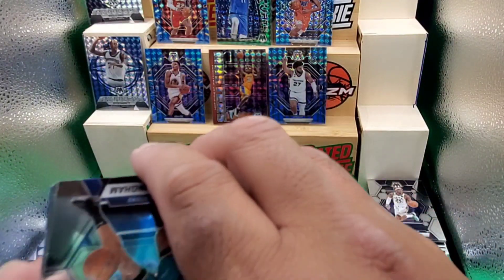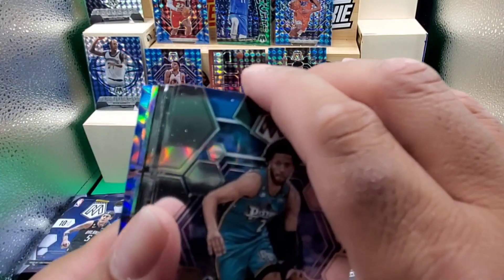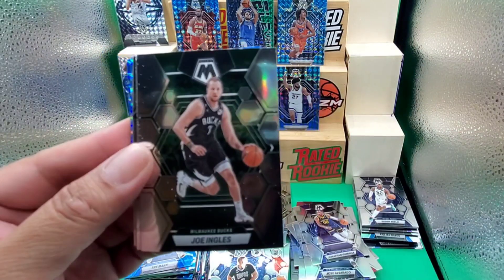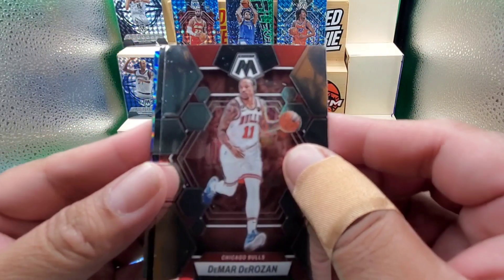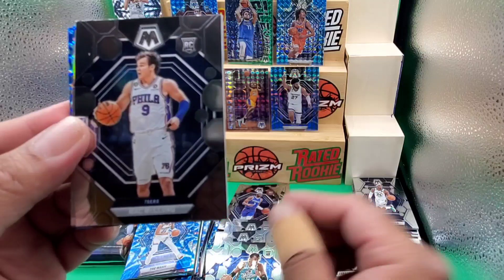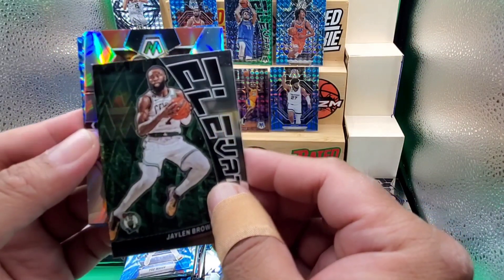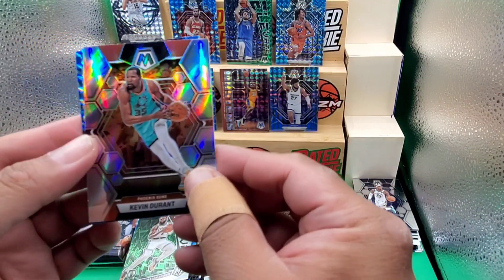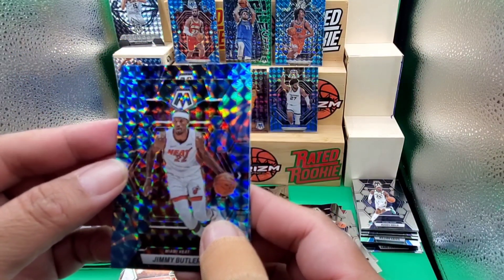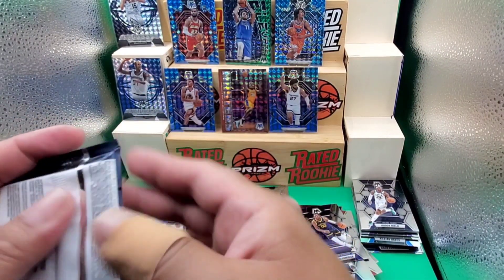Can you imagine getting a Genesis of Alvarado? Here we go — nothing here, just a true silver. Cade Cunningham, Donovan Mitchell, Joe Ingles, DeMar DeRozan, Jaden Ivey on the rookie, Mack McClung on the rookie, Elevate of Jaylen Brown, and KD on the silver. Jimmy Butler on the Reactive Blue. And Jose Alvarado — I saw his name at the back, can you imagine?